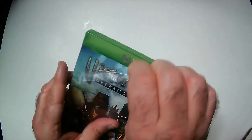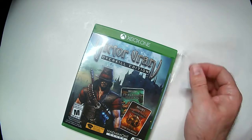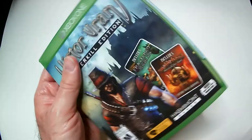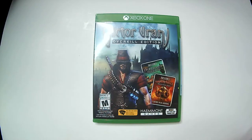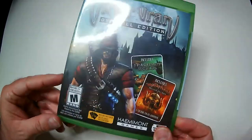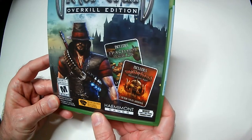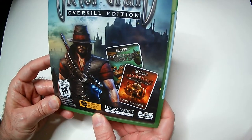So it includes two of those extras, and it says it has some cards in it as well. It's always nice when you unbox one of these and it actually has some extras in it, and for $6 I think this is a good pickup. Hopefully the game plays okay — being a Victor Vran game, it's going to play like a Diablo-style action RPG, similar to the one I did play. The Overkill Edition, I guess, is going to be a little bit extra.